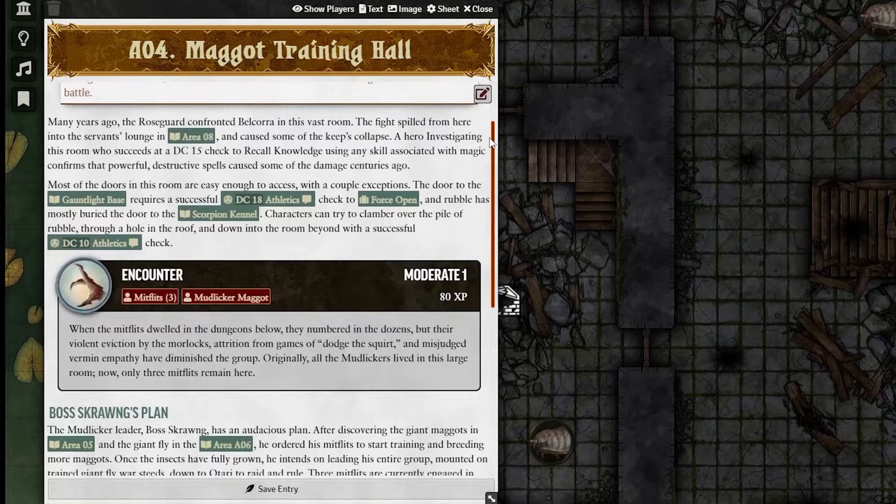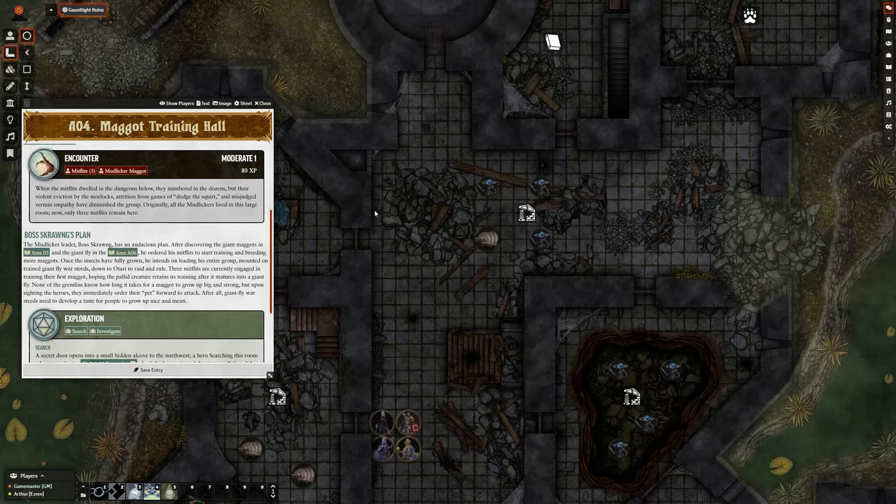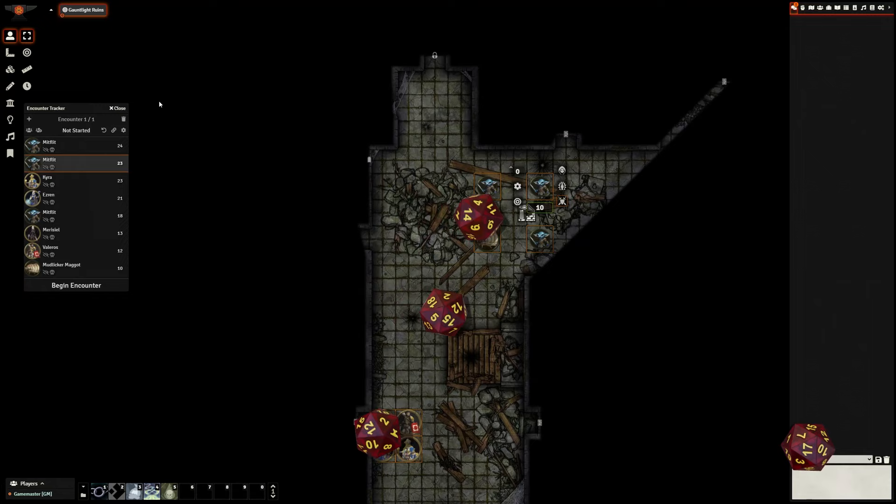Every step of the adventure is prepared to be easy to run with over 400 journal entries pre-linked to relevant details, helpful info boxes that break down encounters, available treasure, nearby traps, and more.